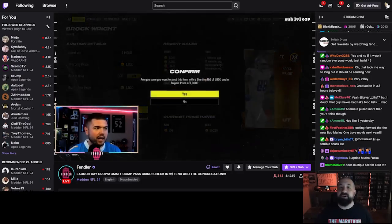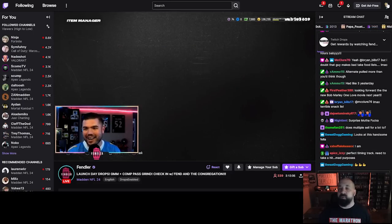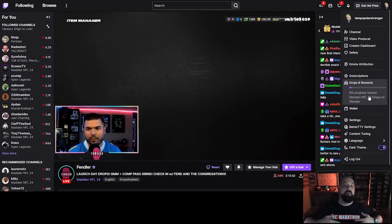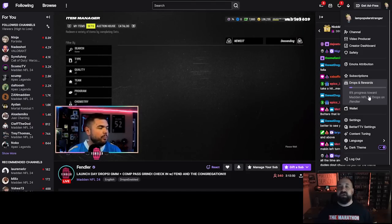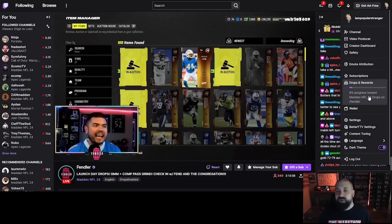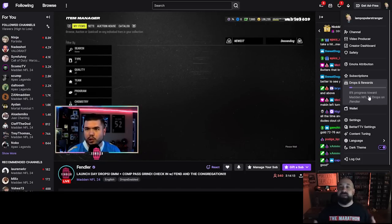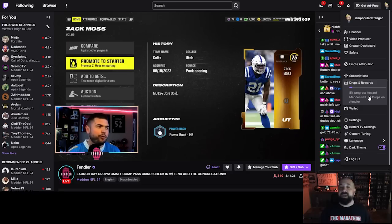Once you've been tuned into a stream for a bit, to check your drop progress just click your profile icon — upper left on mobile, upper right on desktop — and look under Drops and Rewards to see the percentage you're at. I promise you, you do not need to type any command in chat to make progress go faster or start tracking. This happens all by itself as long as you're tuned into the stream. There's also no eyeball detector — you can put it on and walk away, and it will still work.